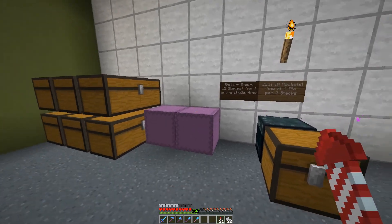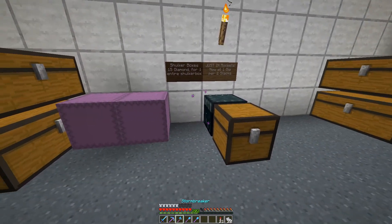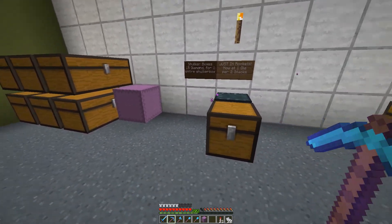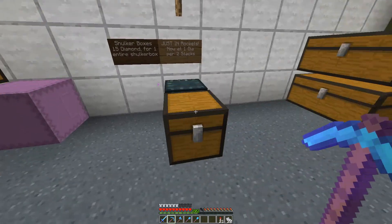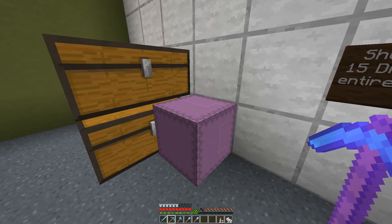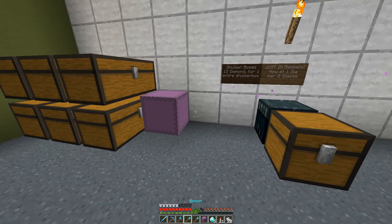For people who bought a shulker box — let's say I've got an empty shulker box. If I want to purchase a new shulker box, I take 10 diamonds, put it in here, plus an empty shulker box that I bought from here. So it'll be 10 diamonds plus an empty shulker box gets you a brand new shulker box of rockets. I think that's what I'm going to go with.